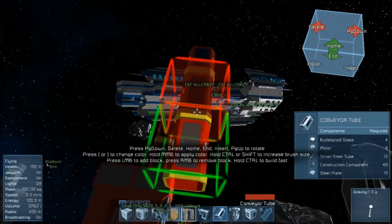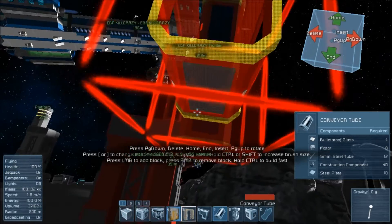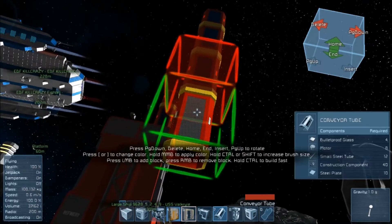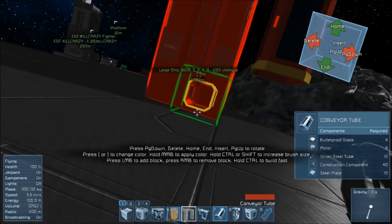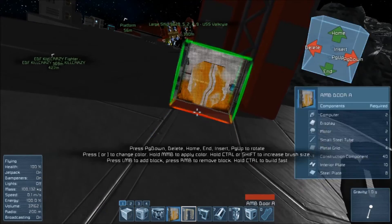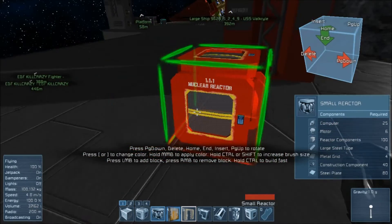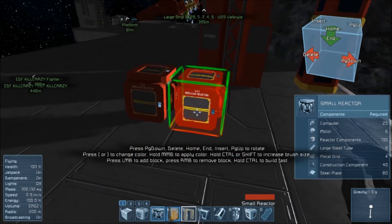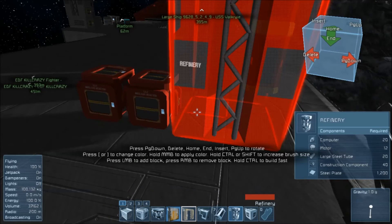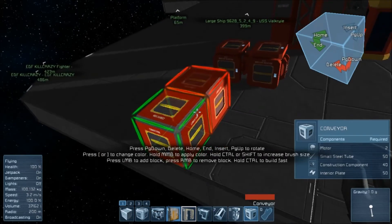As you can see, Kill Crazy is using this ship there, trying to show it off. Put these down like so. If you want to use the simple one — if you don't want to use cargo containers — you can do this: just get two nuclear reactors and put your two conveyors here.